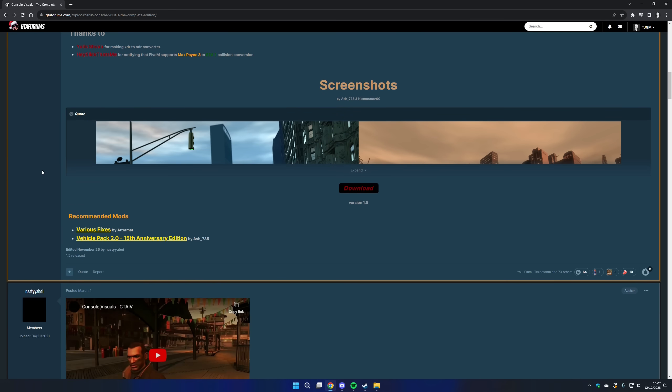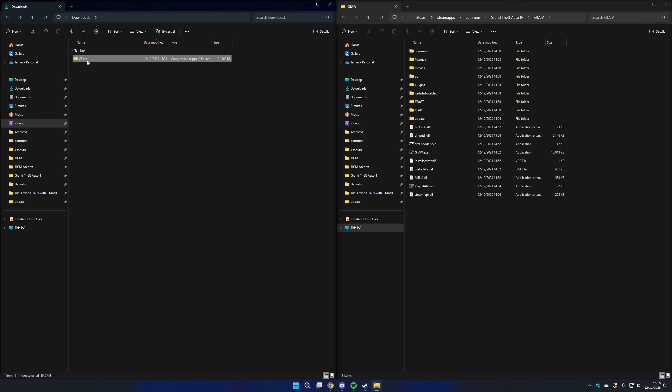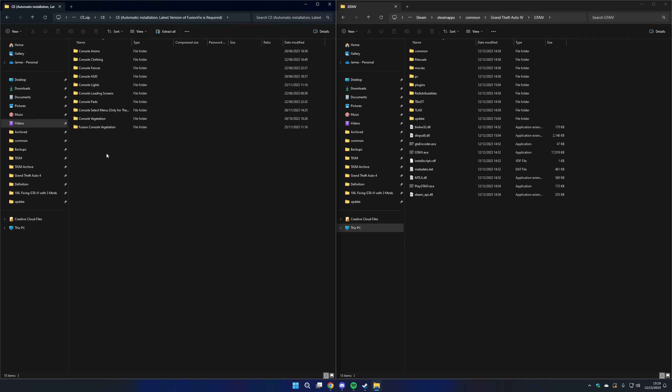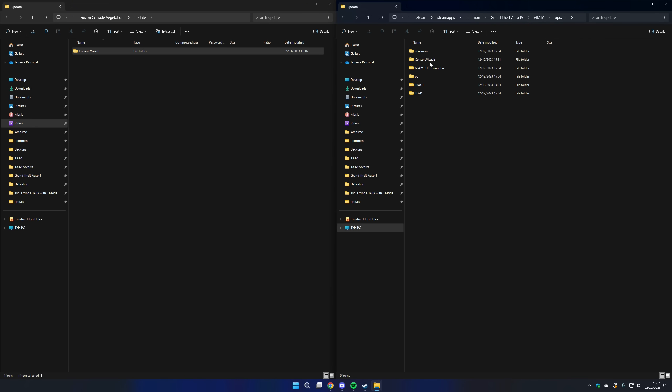Step 1: Download the mod from the link in the description. Step 2: Open the mod archive, open the CE folder, then open the next CE folder. Step 3: Pick whether you want Console Vegetation or Fusion Console Vegetation. I prefer Fusion Console Vegetation, so I'm going to pick that. Open the update folder in that folder and copy the Console Visuals folder to the update folder in your GTA 4 folder. And that's it — the vegetation from Console Visuals is installed.